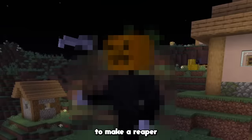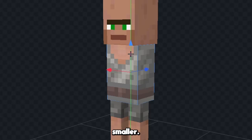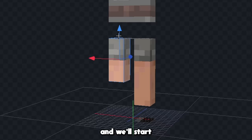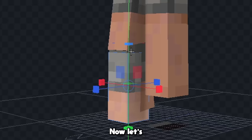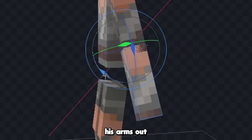Let's delete some of the stuff we don't need, and we'll make his legs a little bit smaller. Now let's move his body up, and we'll make his legs longer as well. Next let's give him a neck, and we'll start giving him some new legs. Now let's give him a shoe like this, and that's looking pretty good, so let's work on his arms. Let's bend his arms out like this, and we'll give him a little hand on the end of it, and now let's copy this over to the other side.